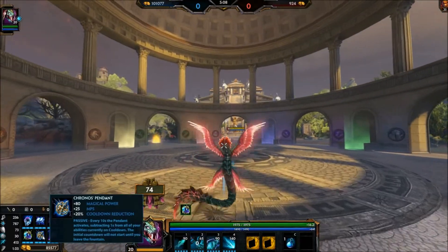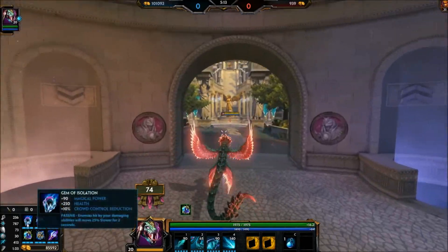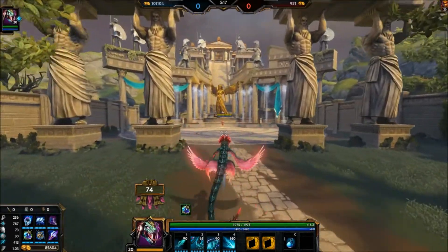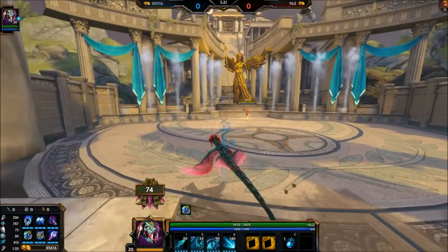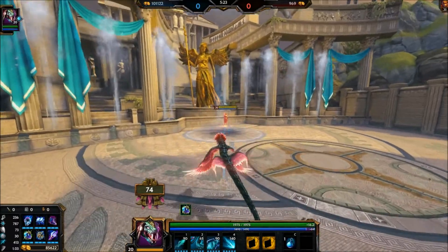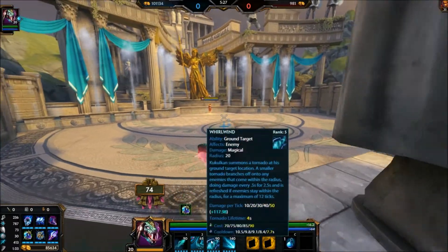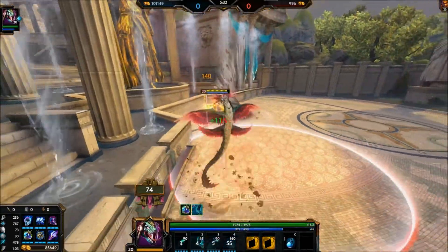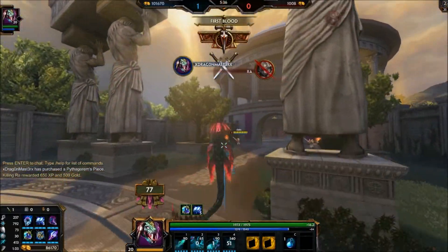Keep in mind this hasn't even procced yet because I'm technically still in Fountain. The reason why I like Gem of Isolation is because it really does help you land that ult too. If you have horrible accuracy with your ult, it helps. So what I like to do is get close with the two, throw the three, the one, and then you can ult. You can catch them and then they're dead.